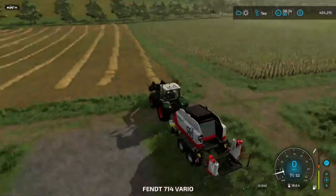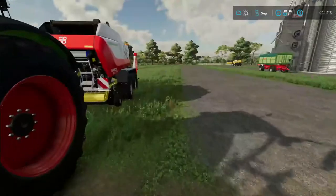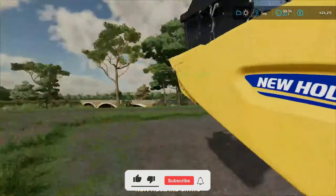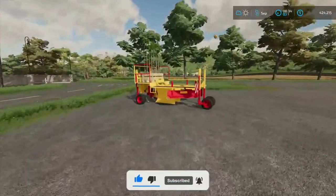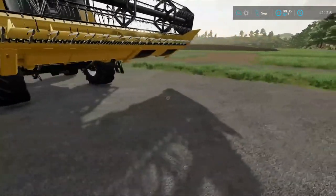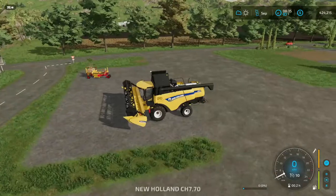Welcome everyone to a brand new episode of Farming Simulator 22. Today we got a few projects lined up. I've leased the baler for our old field. I also bought, on accident and for future reference, a tree planter. We're not gonna do that just now — I bought it in my over-anxiousness, then realized I didn't have any space to plant trees. So we're gonna focus on this field over here.